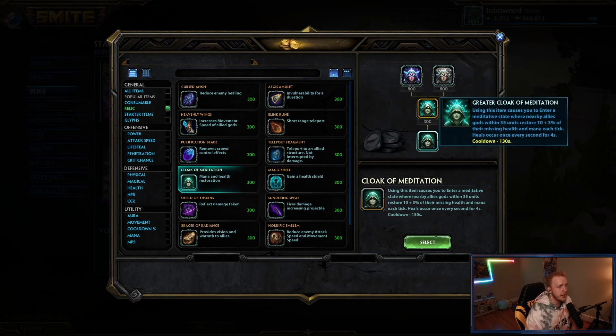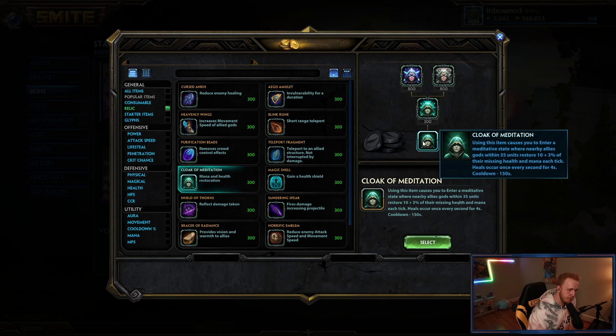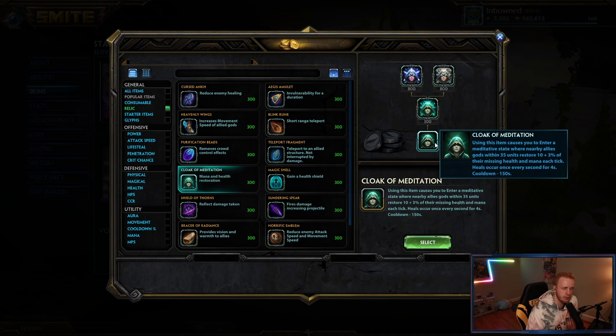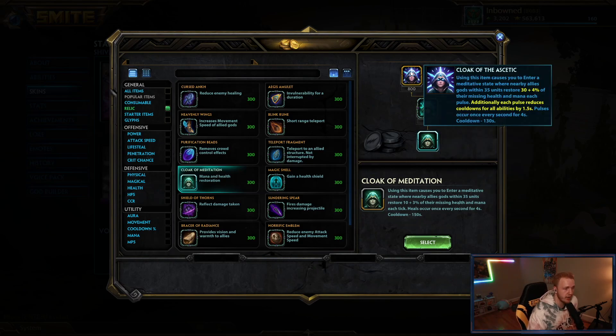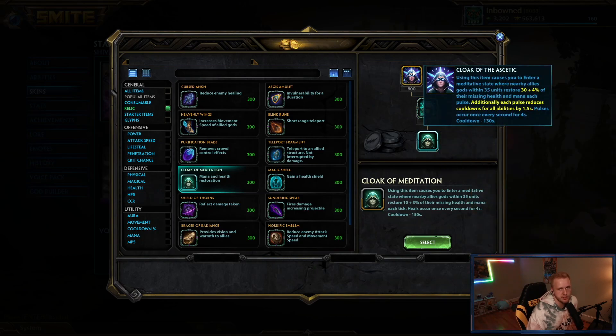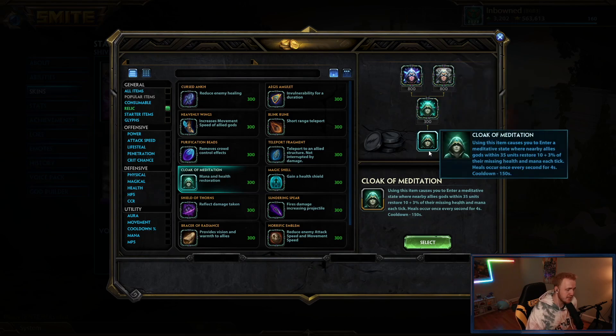Med kind of got a pretty big nerf at the beginning of this year and has fallen off in viability, but the upgraded version on the left is still incredibly strong. The problem is the level one is pretty weak. You could consider getting the upgraded one at level 12 because it gives you massive heals and cooldown resets — 1.5 seconds per pulse, reducing it by six seconds over four seconds. This one is very strong. I'd never build Cloak of the Avatar; if you're going into Med as a support, build into this upgraded version.